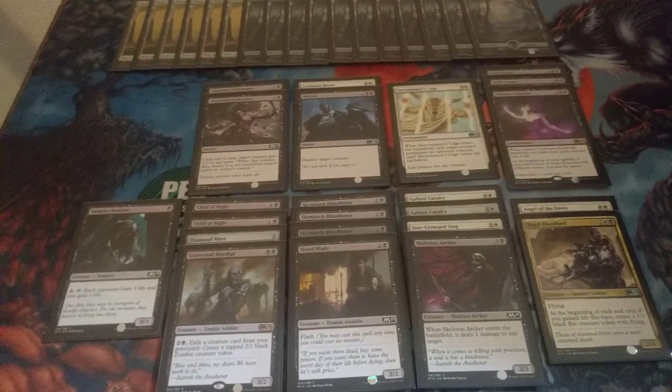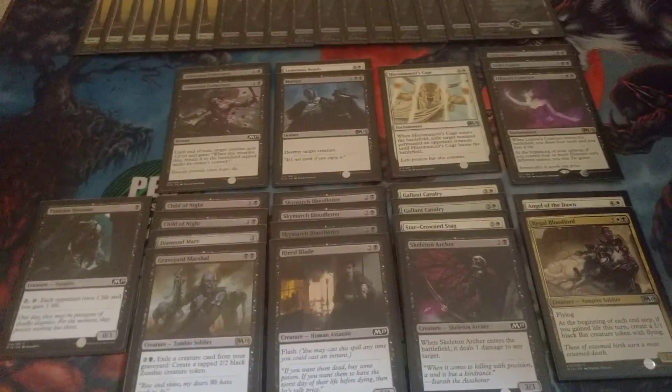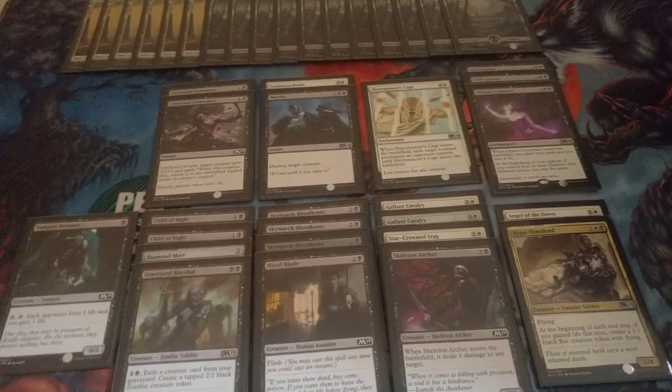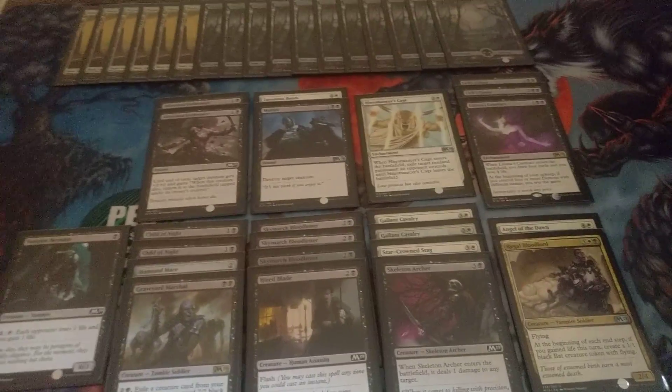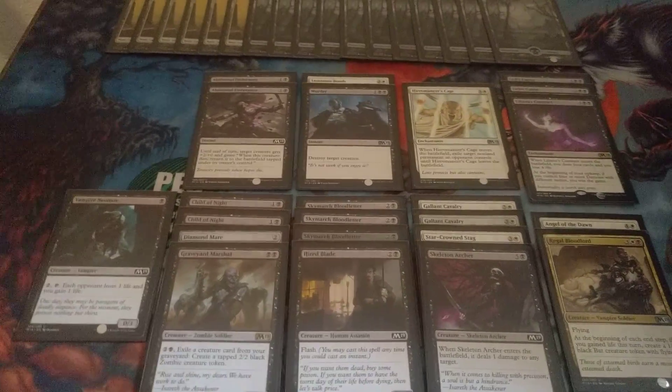I ended up going 3-0. The first match I played against another black-white deck. We do cross-table pairings, which is when you play against the person that is farthest away from the table as you. So we were the only black-white drafters, and it makes sense that we were directly across from each other.